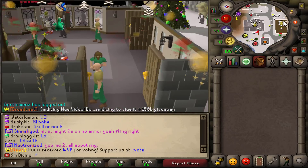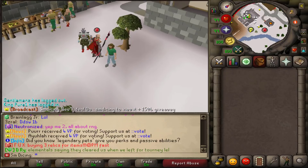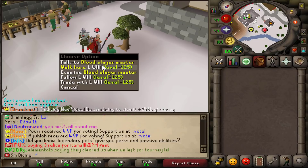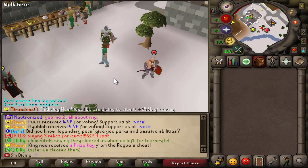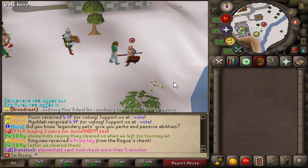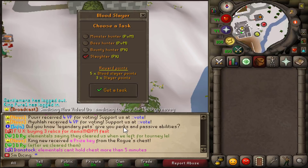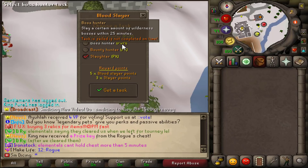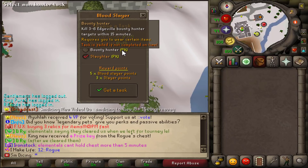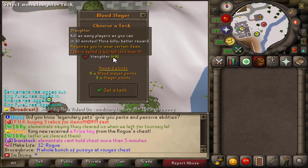Go over to the Slayer area. The most recent update added what's called Blood Slayer. A couple of things to note about Blood Slayer: it's very similar to regular Slayer, except there's a PKing aspect to it. However, if you are a PVM-er, you can also participate. If you click on 'pick a Blood Slayer task,' you'll see a few options: Monster Hunter, Boss Hunter, Bounty Hunter — where you kill 3 to 6 assigned bounties — as well as Slaughter, which is what we're covering today.